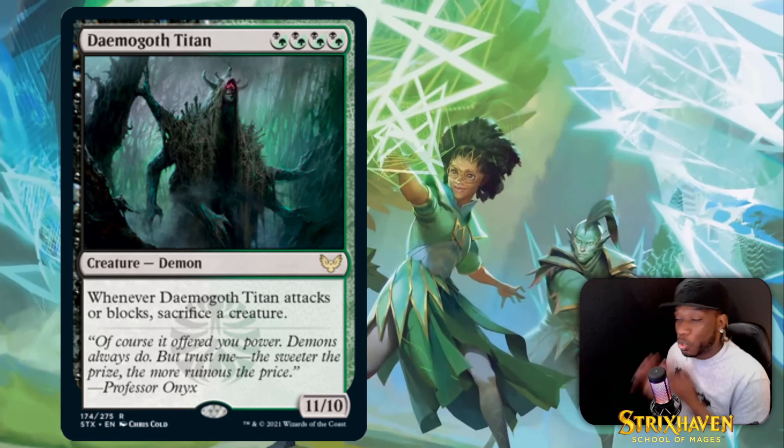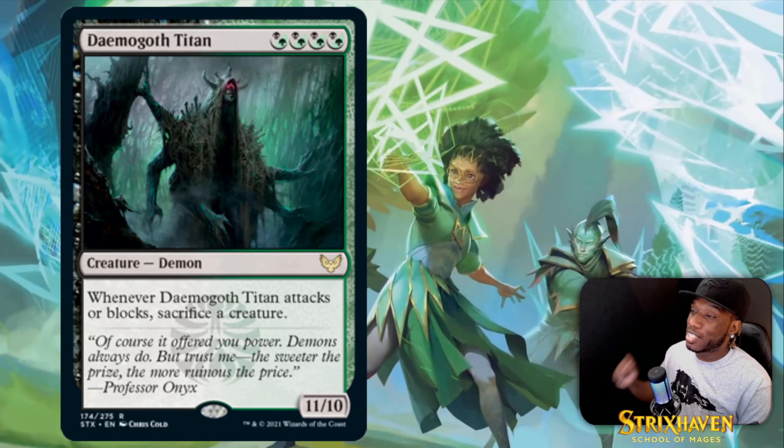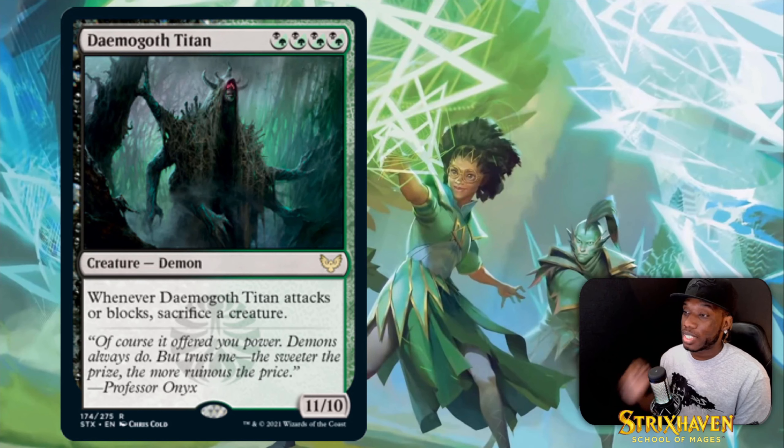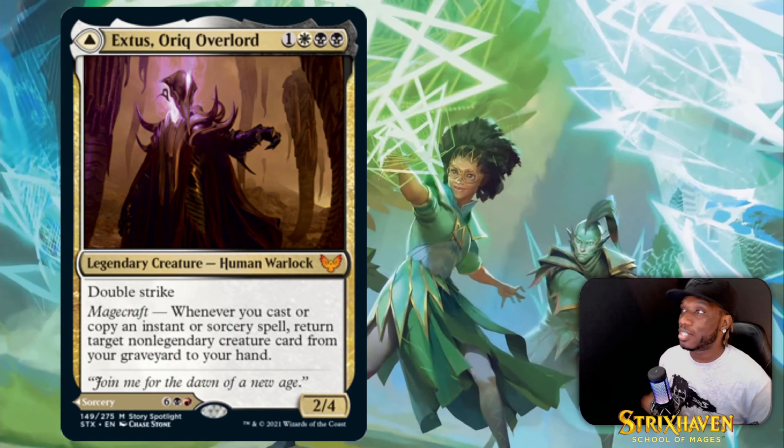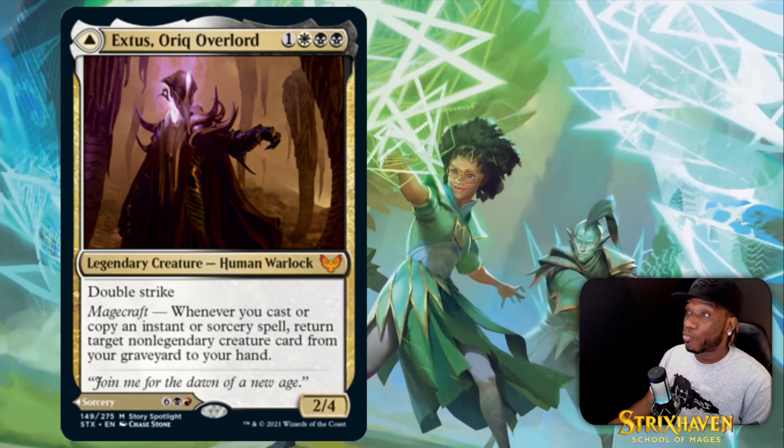Then we got Daemogoth Titan — it's a four-drop dual black-green creature, 11/10. Whenever it attacks or blocks you sacrifice a creature. I've been hearing people suggest using pests and tokens for the sacrifice. It needs trample — if you have a way to give it trample you don't care what you sacrifice because you've got an 11/10 with trample.